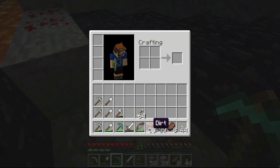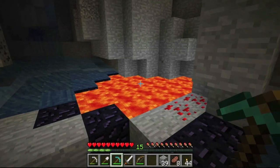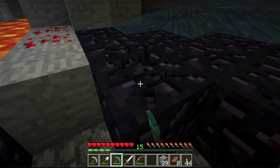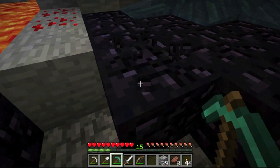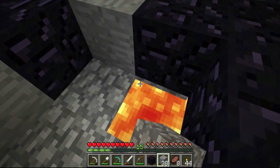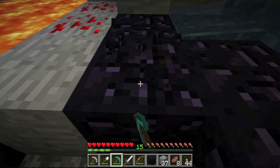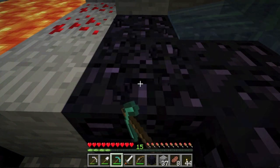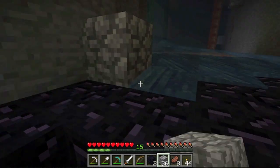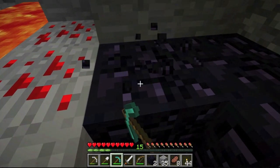For a Nether portal, you technically only need ten pieces of obsidian because you don't need the corner blocks. But I don't like doing what's called a ghetto portal, which is where you leave the corners out. So I'm going to collect fourteen pieces. They've shortened the amount of time it takes to break an obsidian block, but it still is a pretty long amount of time regardless. No matter how much they shorten it, it's still going to take a really long time to break a single block. So I'm going to speed this part up — I know I wouldn't want to watch somebody break obsidian, and the majority of you wouldn't either. I'll get back to you as soon as I've collected fourteen pieces.